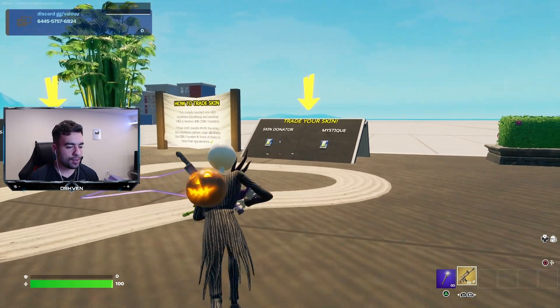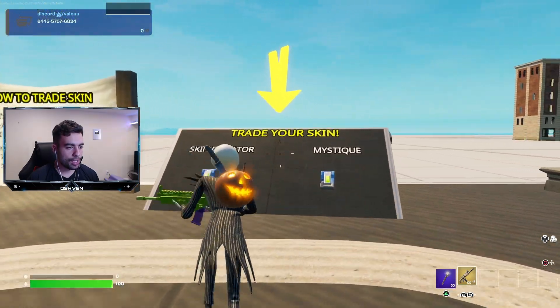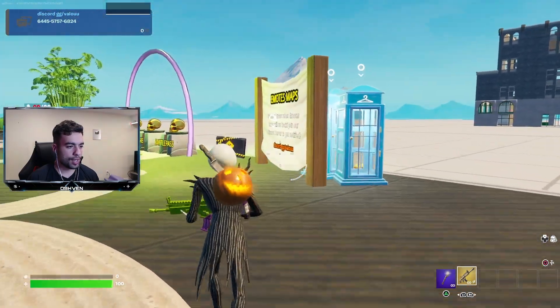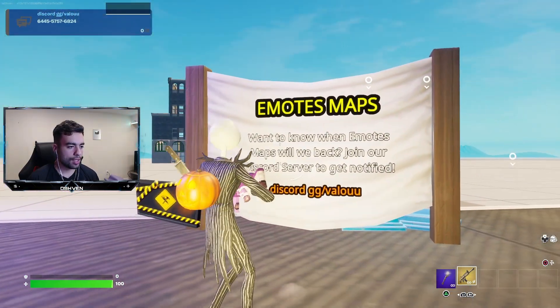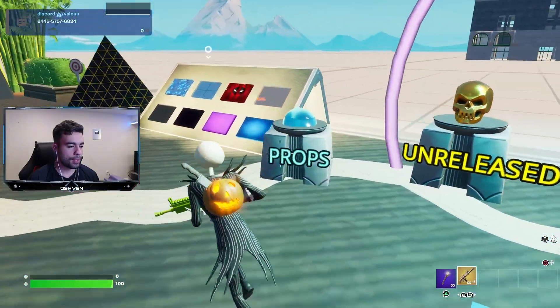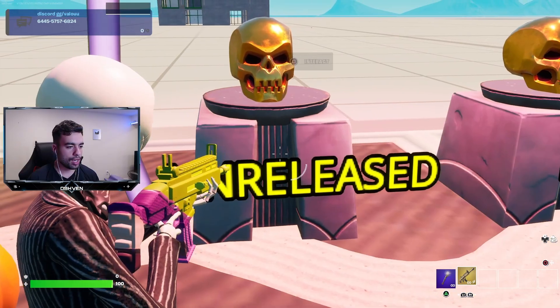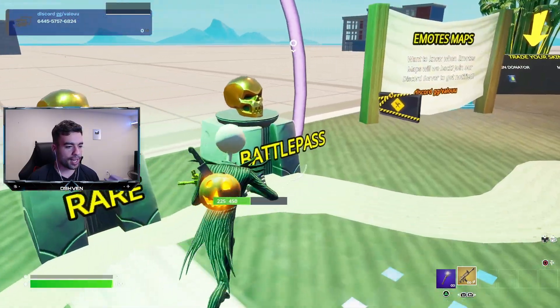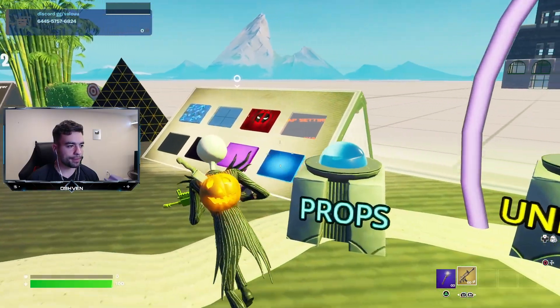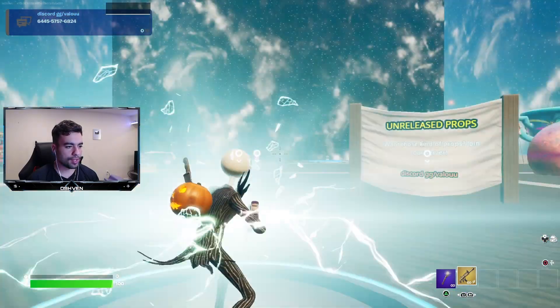As you can see, we can trade your skins right there. We got some lockers, some emotes, and some props right here. We also have unreleased, rare, and battle pass items. I wonder what's in the props — let's go ahead and check out the props.